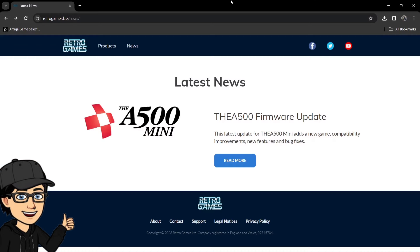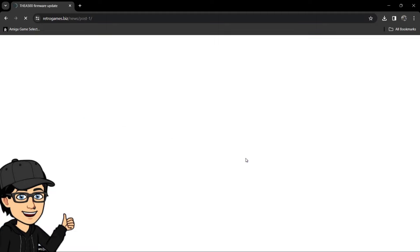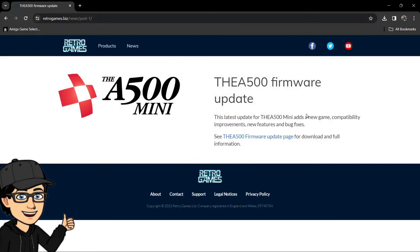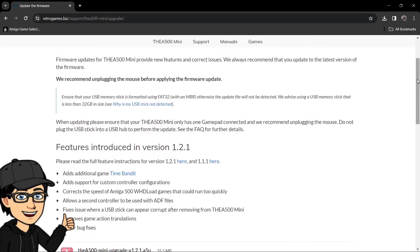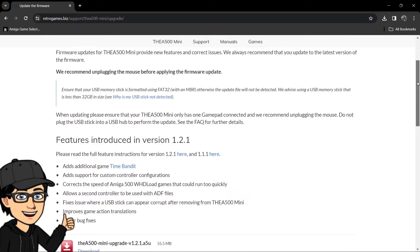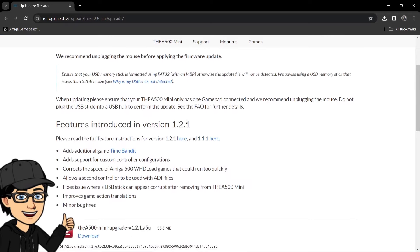This is the official retro games dot biz, who manufactures and produces the A500 alongside their C64 Mini and Maxi. So on the A500 firmware update page, it's going to tell you that the latest version, released in December, is version 1.2.1.